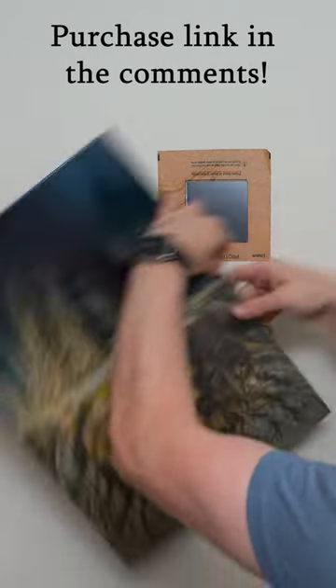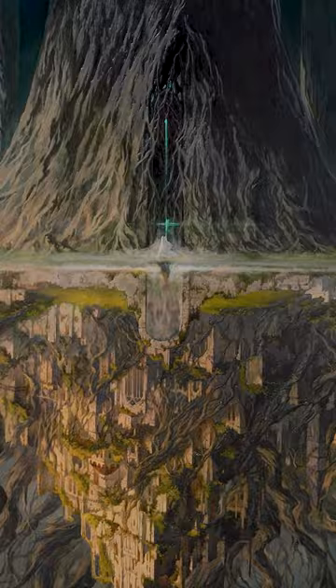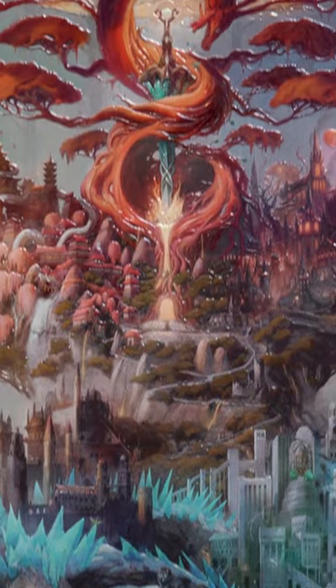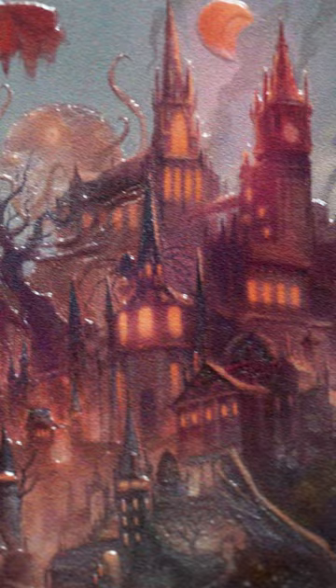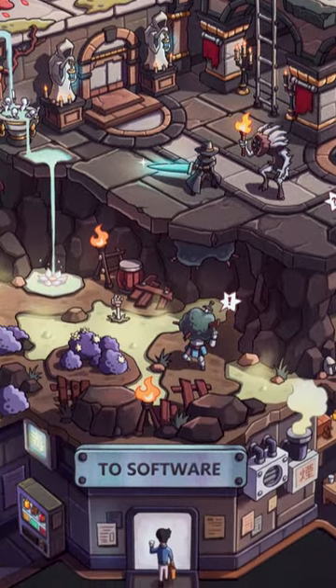What if you had a painting that you could flip upside down, turning it into something else entirely? Or a painted world that combines elements from all of FromSoftware's games? What about a labyrinth, filled to the brim with secrets and references?